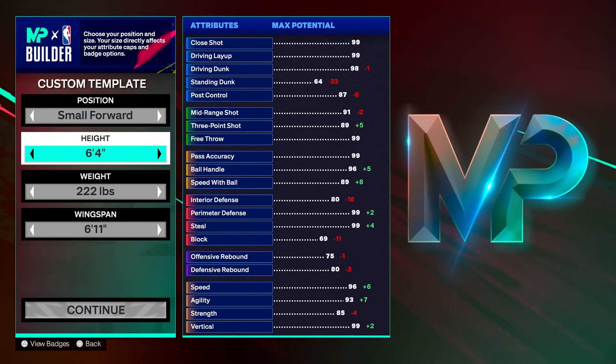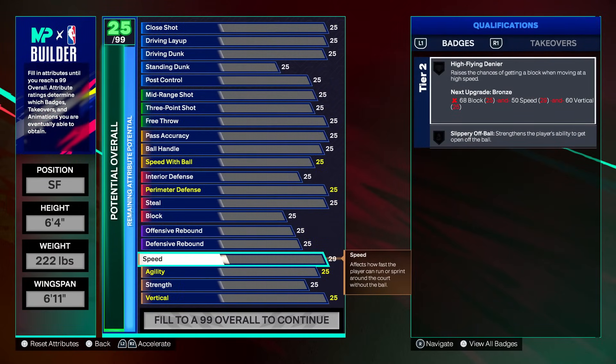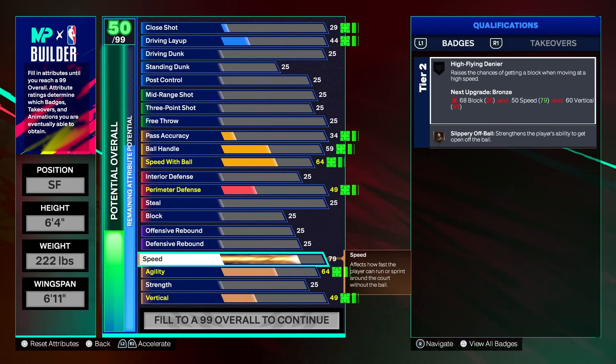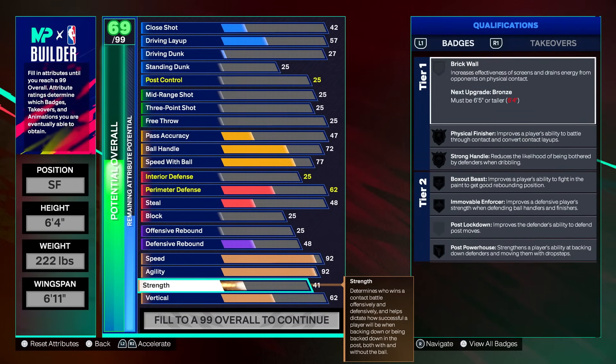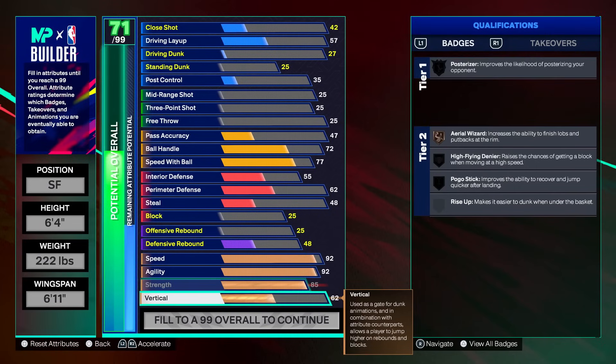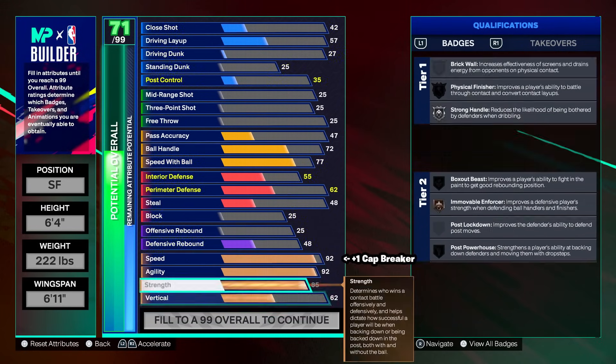Small forward position, 6'4, 222 pounds with a 6'11 wingspan. Going down to physicals: 92 speed with 92 agility, strength at 85, vertical at 62. It's a 6'4 lock so we have a lot of attributes to go around. We want to use one of our season cap breakers on speed if you have it to get to 93, but it's not critical whether you have it or not.